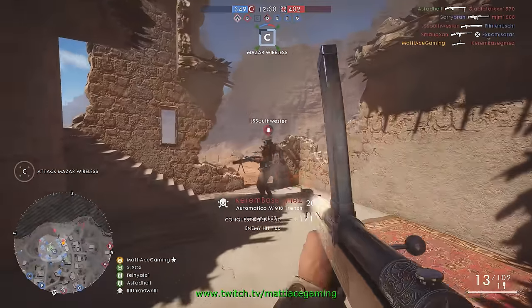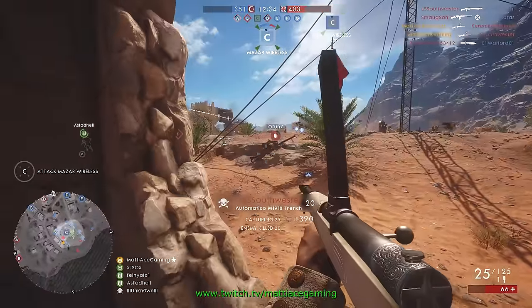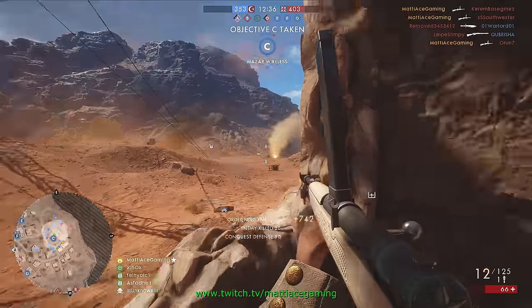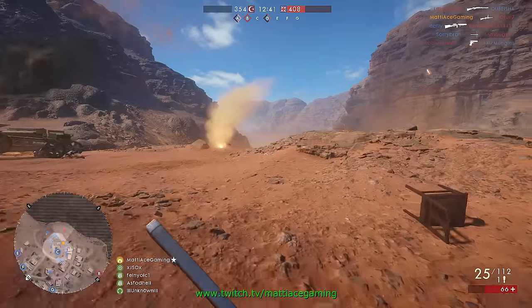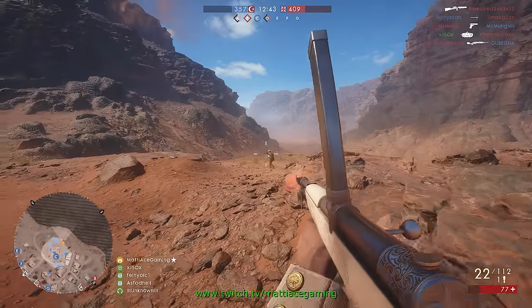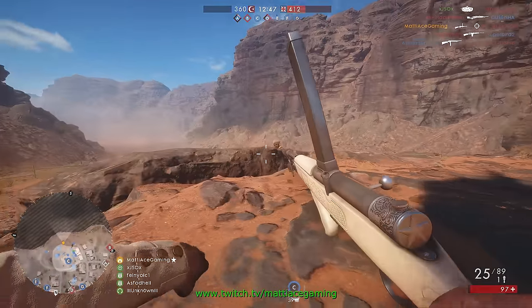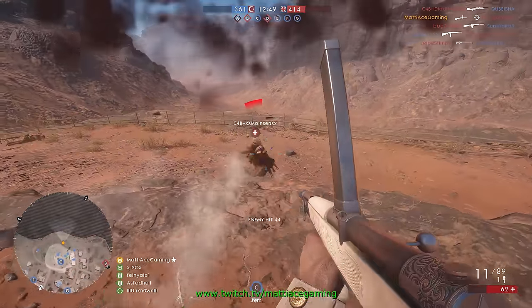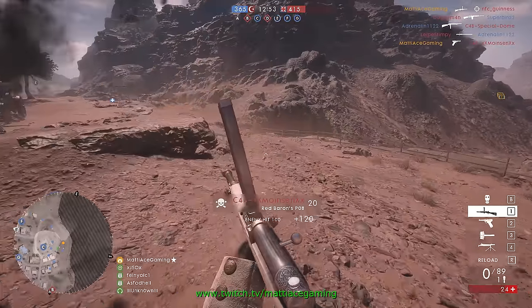I'm also going to add a half tip to this video — tip nine and a half: spot your enemies. As a veteran of combined arms games such as the Battlefield series and Planetside 2, this comes very naturally. I don't always do it, but I do use the default key Q and keep spamming it all the time — actually a little bit too much, considering how spotting has been changed over the years.